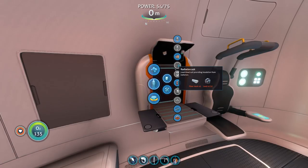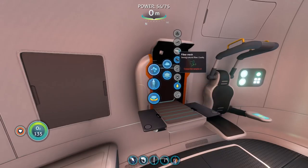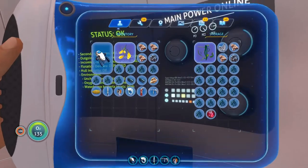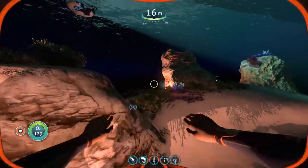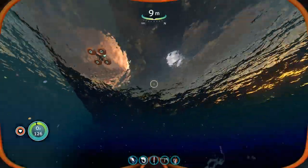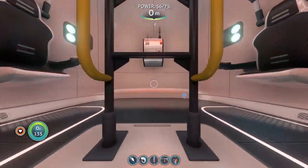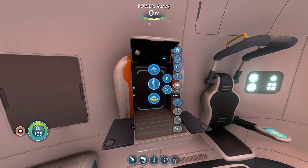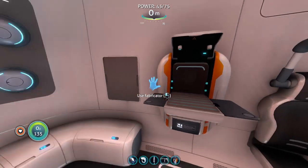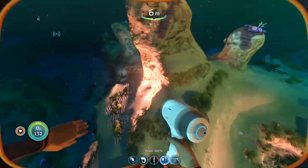A radiation suit would be useful — but do we need it now? Ideally a torch as well — a battery and glass. Let's get that made, because the amount of times I've needed a torch and haven't had one is astounding. I'll pick up some quartz — none there, loads there, easy. One glass, one battery, one torch — a flashlight. There we go, we can now put the flashlight on. On and off — obviously we've got the flares down so it's lighting that up anyway.